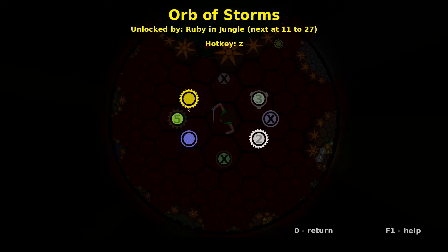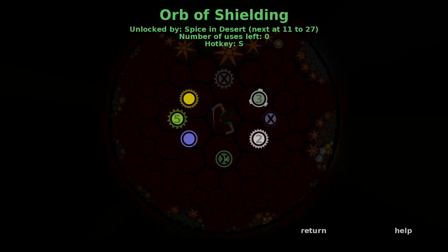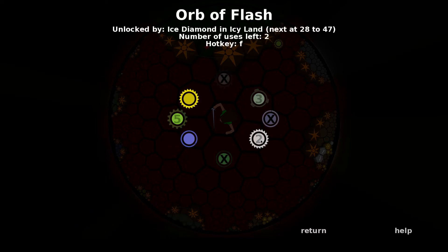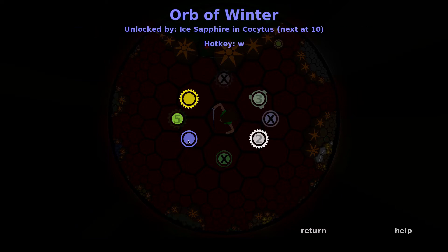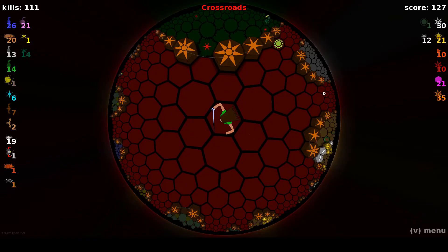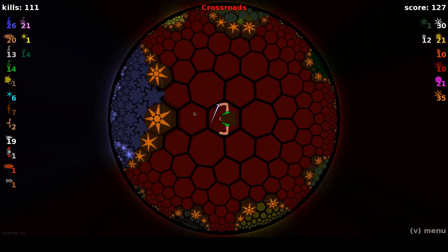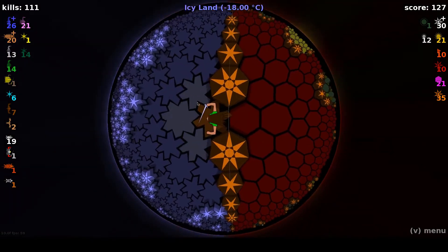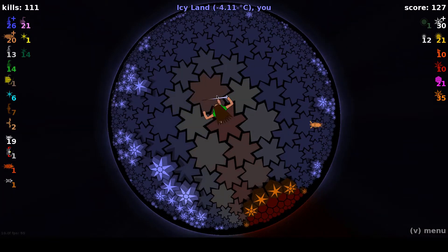Let's take a look at our inventory. We have no more orbs of earth, no more orbs of shielding, two orbs of flash, three orbs of life, one storm, one winter. So let's figure out what we want to do next. I think we want to go back into the icy land and see if we can get some more orbs of flash.